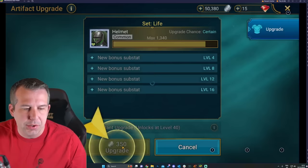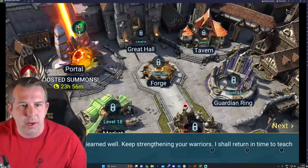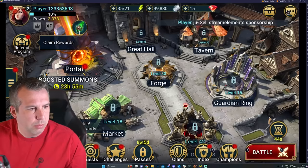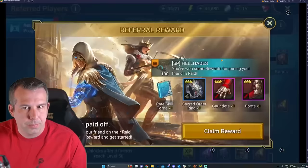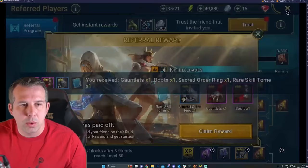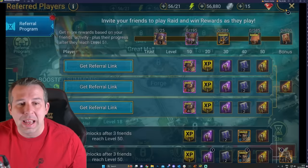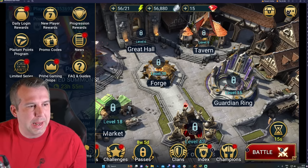I'll get through the tutorial and show you how you know it has worked. We're getting towards the end of the tutorial now and we should see instant gratification if this worked. Once the tutorial finishes we get our free boots and in the referral program popup we see 'HellHades' appear. I hit Claim Reward, hit Trust, and I'm now linked to my HellHades account - everything I do is now a referral.